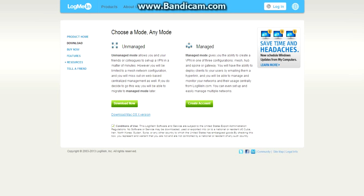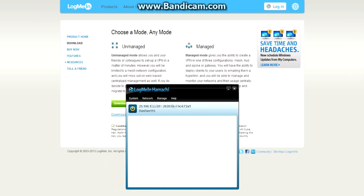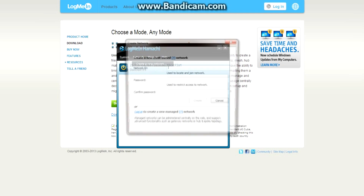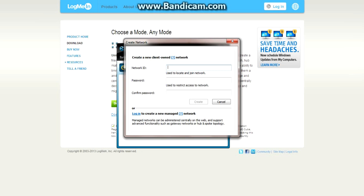When you load it up it will ask you to press the power button, then it will ask you to name the server. To create a server, go to Network, then Create a New Network. A box will come up and you just type in a network ID — for example, Danny D test 1 — and then a password.